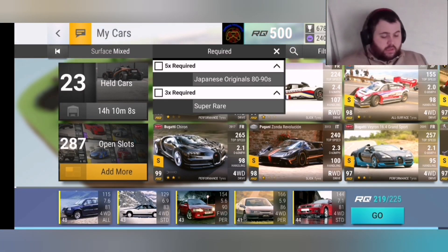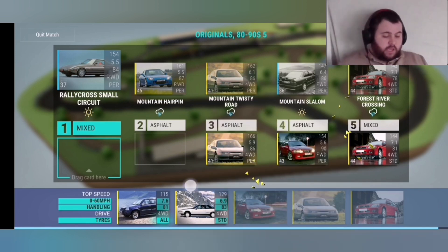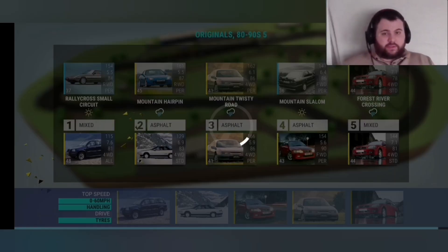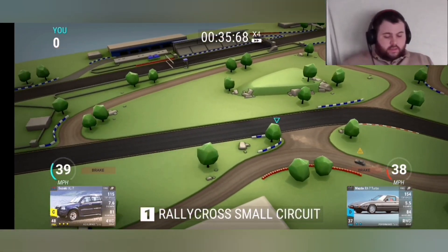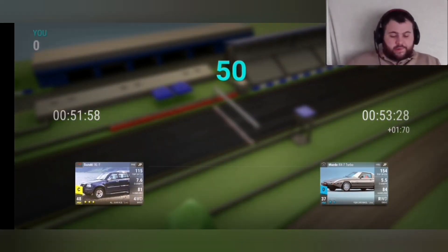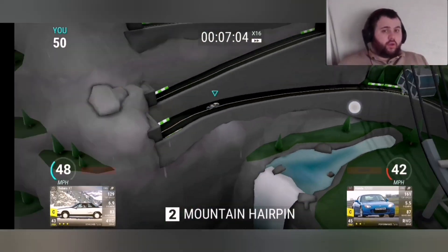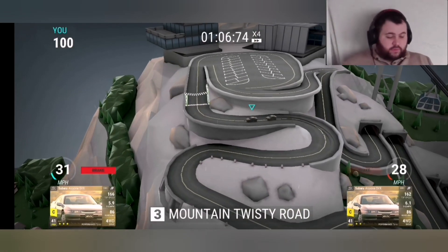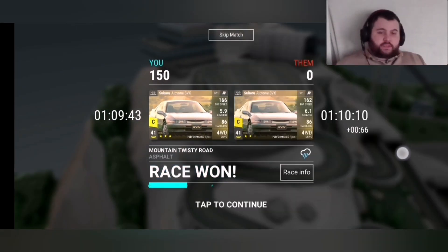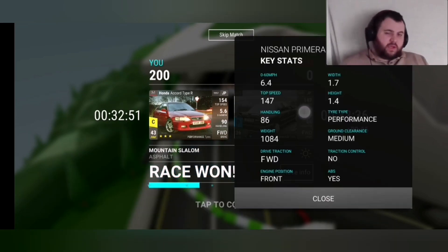The final round here — round five of this part of the challenge — and again, everything is 3-2-3. You are required to have three super rares at this point, but it's not anything to massively worry about. I'm not using anything extravagant — these are cars that should be easy for everyone to get hold of. Some of these are core cars, like the Subaru — if you're anything like me after the horror show, you've got about 16 of them in your garage. Nice and easy.